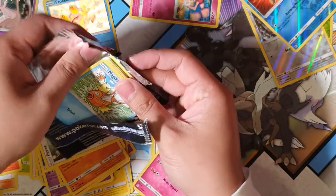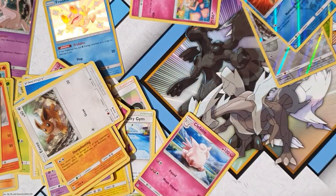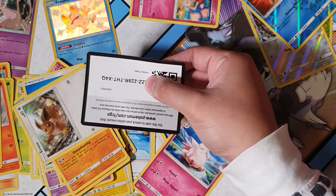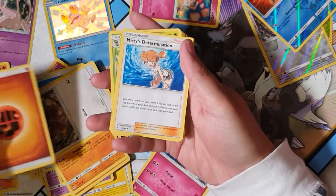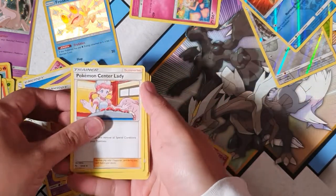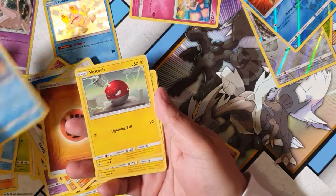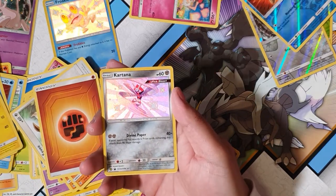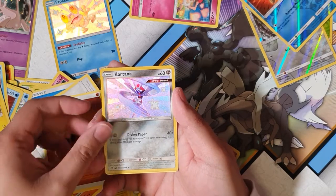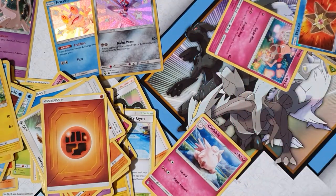Anyway, how's everyone's day been going? Hope everyone's been good, hope everyone's been getting all the pulls they want from their cards. Here's another card with a digit missing — good luck. All right, here we go. Energy, Misty's Determination, Metapod, Magikarp, Staryu, Slowpoke, Voltorb, a Pikachu — oh, Kartana shiny! I don't think I've pulled this one yet, the ultra beast. At least we got something, and Bill's Analysis. So we've pulled another shiny — not too bad.